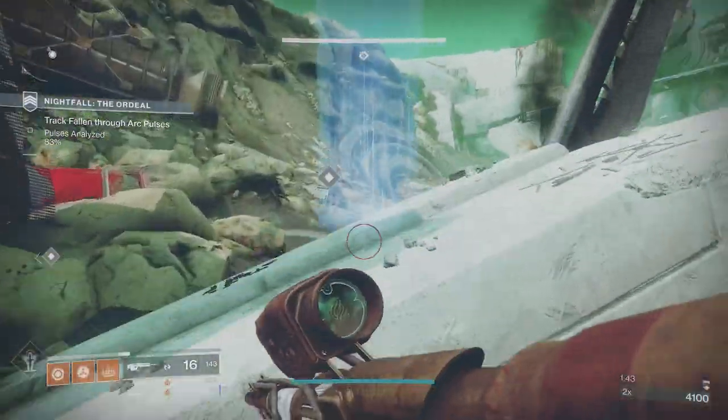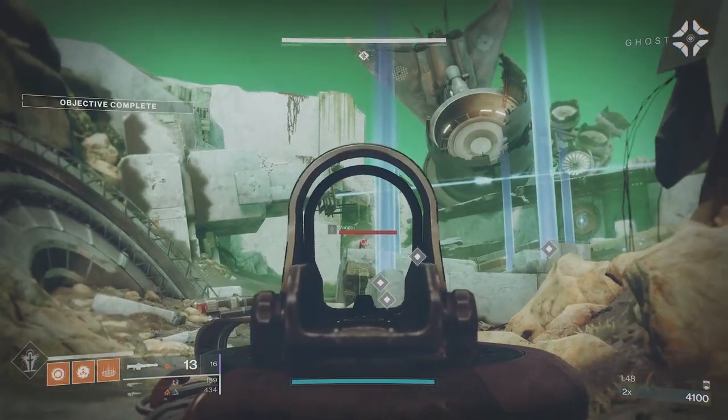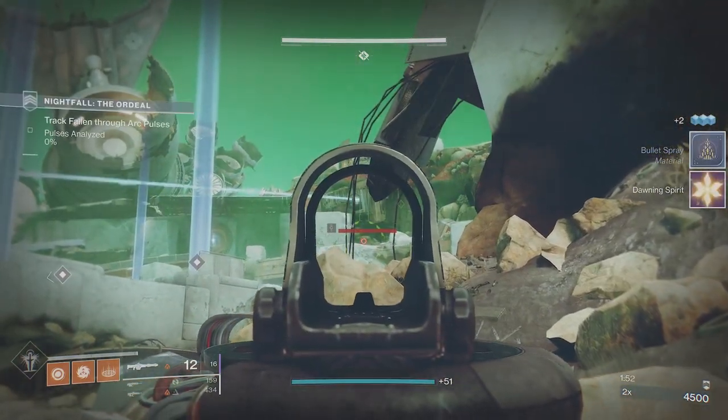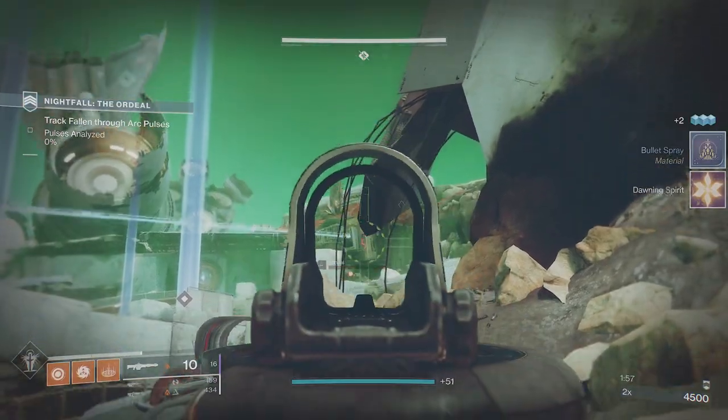I jumped on my Sparrow there but I didn't need to because the other one was right here. You're going to get the second font of light, so there's a sniper here and a sniper over to the right. I like to get them out of the way really fast, taking them from range.